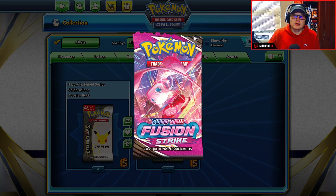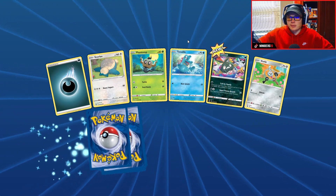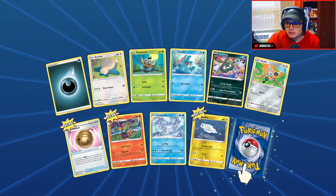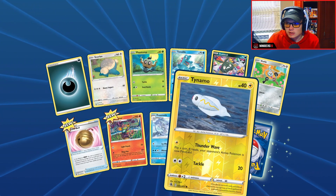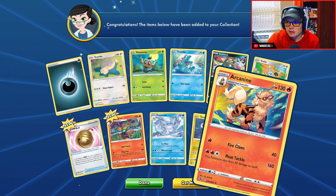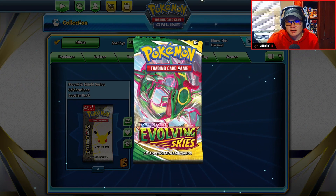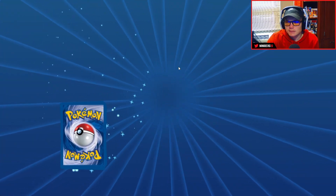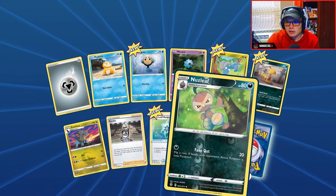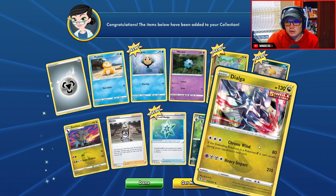We'll be guessing Fire for Fusion Strike since it's coming from Charizard — but it's not Fire, it's Dark. We do get a Snorlax, which is extremely nice as I like to play Snorlax in my deck, and a reverse holo Natu. In the last one we just got an Arcanine. Guessing Psychic next — and it's Steel. We get a reverse holo Klinklang and a Dialga.